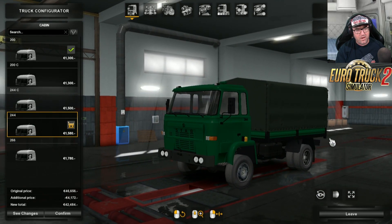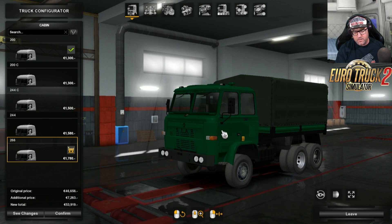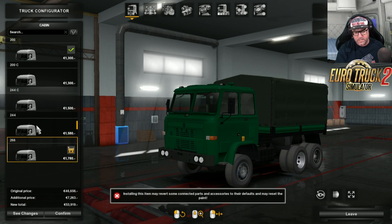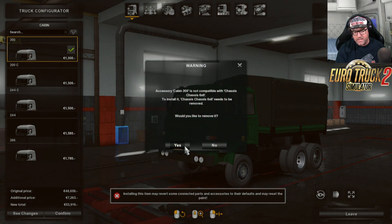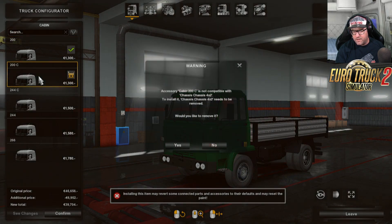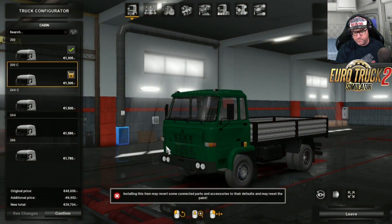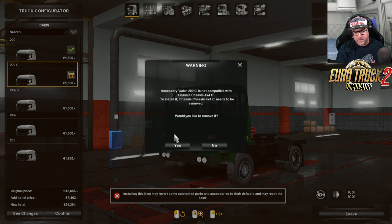You can have the trailer again. And then there's another one with a slightly different cab that has a 6x4 configuration. If you want to check these out, you need to go from the top to the bottom, because if you go backwards you're clicking all the time. So I'm just going to choose that configuration there.